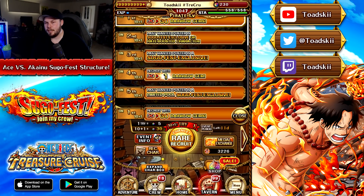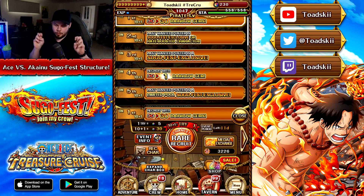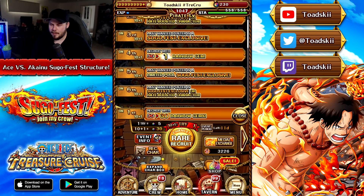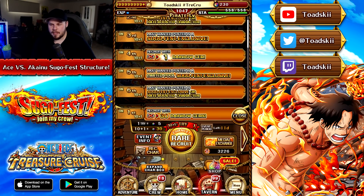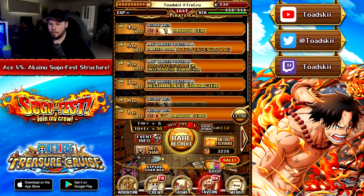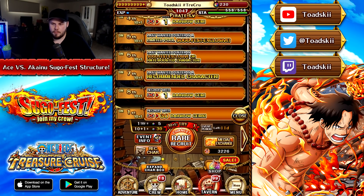Then we got the fifth one here, which is super interesting — a limited pool Sugafest exclusive character. The sixth multi is the same as the second: it's a legend or a rate boost. The seventh is a recommended character, which is big — this one probably should have been maybe the second multi. We've got the eighth, which is another one gem multi, which is pretty typical from what we've seen. We have like three paid multis and then a one gem multi, which I almost consider to be a free multi at this point — still three multis and then a one gem is fantastic.